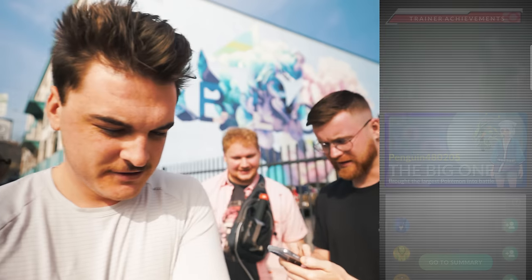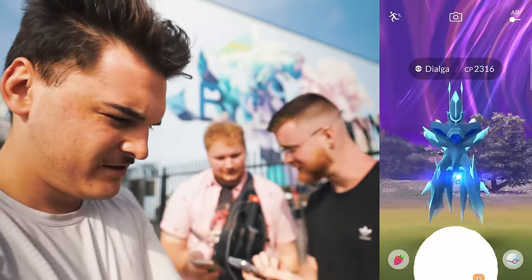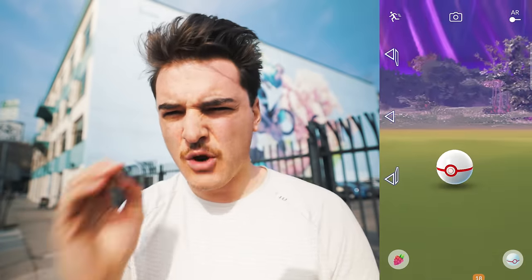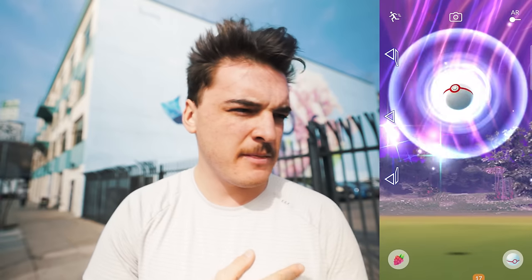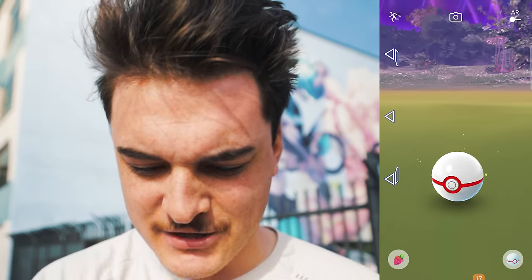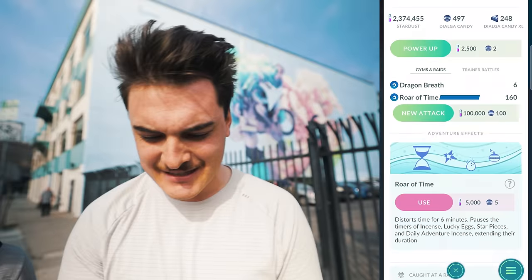Can it be shiny? It can be. Let's go. We got our Dialga Origin form. Now, the question is whether we're going to get the legacy move. Since my mom has the Diamond Badge, she should be guaranteed, but since I have the Pearl Badge, I'm not sure if it'll have Roar of Time or not. It does — mine has Roar of Time too. So both of us get it regardless of badge. What's the point of even choosing the Diamond Badge then?